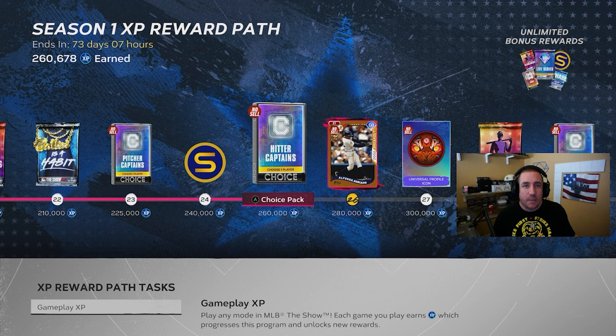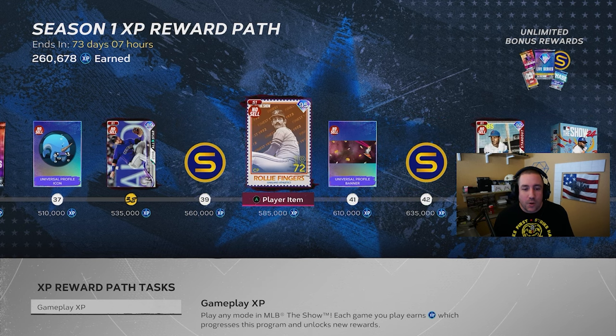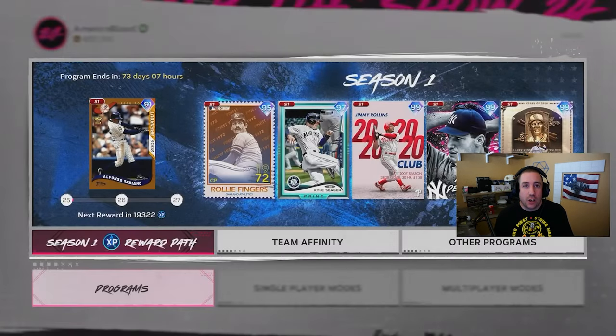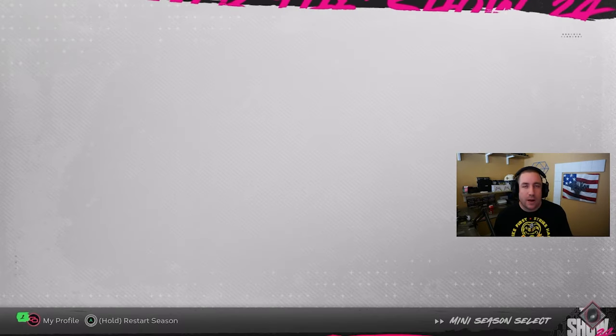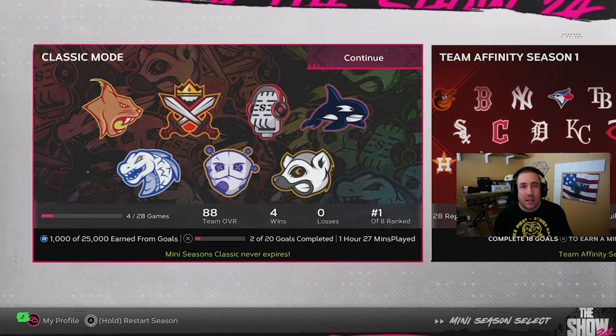Now we can play online to get some XP — events, battle royale, ranked seasons all have some XP. There is an unlimited XP method, but it is a very long grind every single time. Some people have gotten all the way to Trevor Story already doing this, so it is very possible to have 500,000 XP right now or more. What we're talking about is mini seasons — both mini seasons technically, but the main one is the classic one.